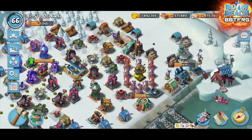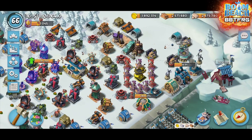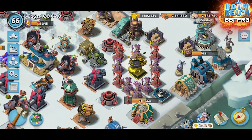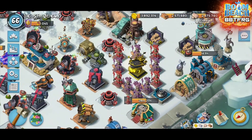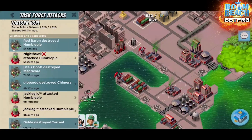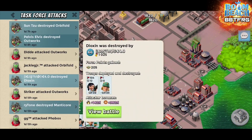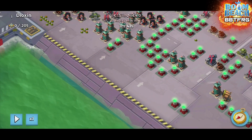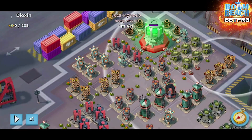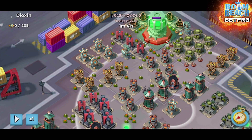Hey guys, Beast here. We've got another tutorial for you today — we're gonna go through Dioxin and the standard walk for it and the standard points for clearing mines and shocks. I went at this with my six-four and the core health on it was 2.2 million. So this was the map — on this one we've got three extra rocket launchers on this side that we don't normally have, but there was one truck that we didn't really need to do down here.